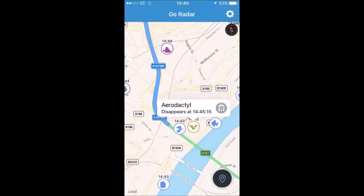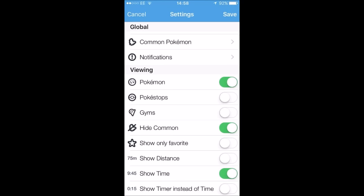From this point on, there are two different options. The first option is if you simply tap on one of the Pokemon, it will show its name and how long it's got until it despawns. I did not get to the Aerodactyl in time and I was a little bit hurt. As for the second option, simply head back into the settings and towards the bottom you will see a show time option.